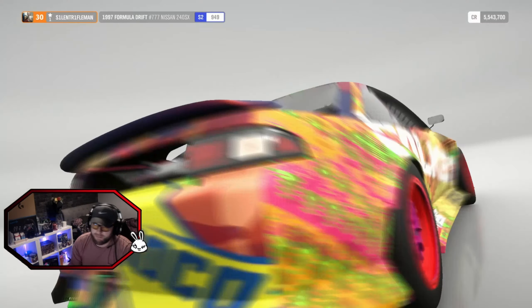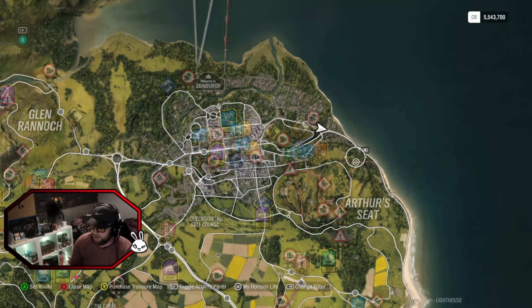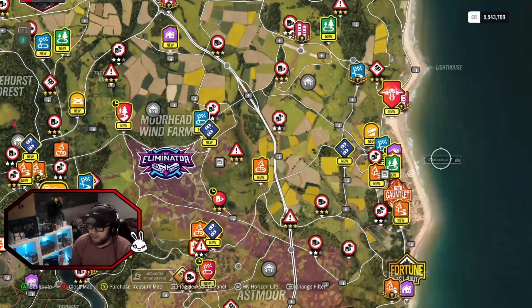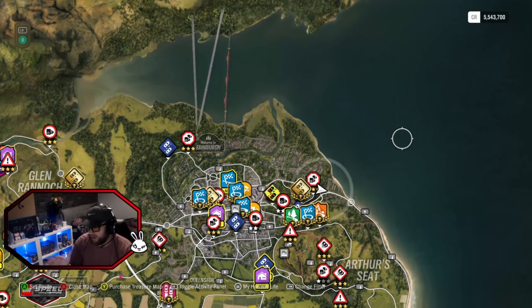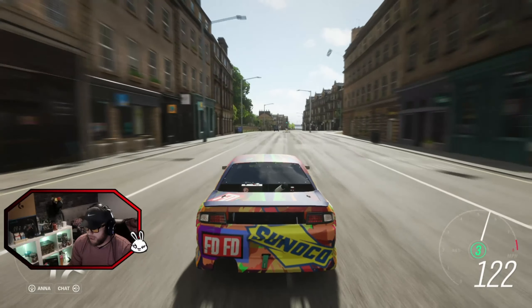What you need to do is you need to come up to here on the part of the map, up on the top right hand side, just outside of Edinburgh. You can take the coastal path up from the castle if you're new to the game, or if you're one of the oldies that have been on this, you should roughly know where we are.